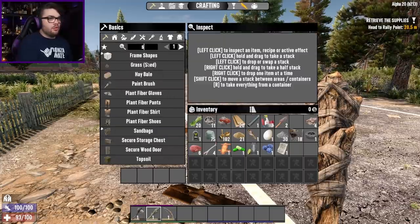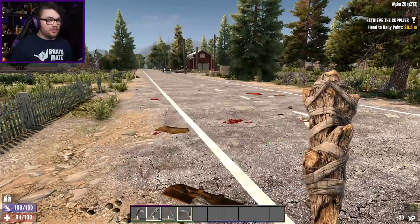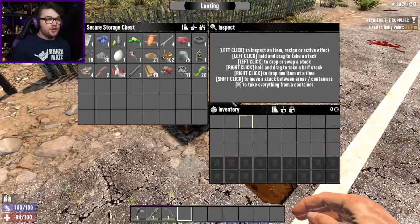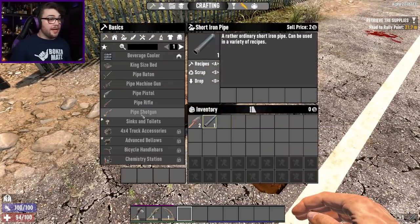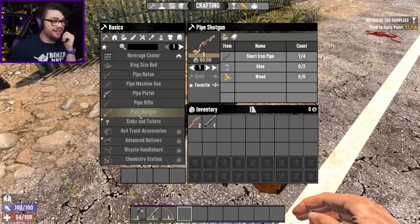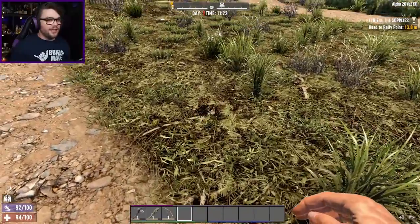I want to make myself a quick little storage chest, just because I'm pretty full on loot at the moment, and having some extra storage space would be a good thing. Buttery smooth - absolute butter. You can hold on to all of that for me. A pipe machine gun looks pretty sick as well - it looks like some World War II gun. Someone remind me what that was because I can't remember. But I want one of these bad boys. I need the ammo but I'm hopeful, I'm feeling good, I'm feeling tingly, I'm ready to rock and roll.